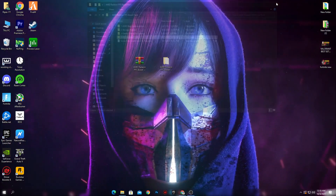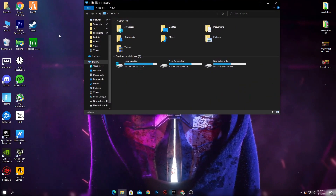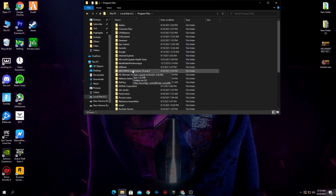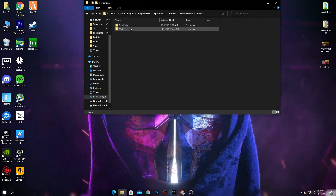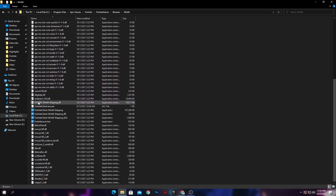After installing the boost pack, here is an extra tip. Go to the directory where you have Fortnite installed — I have it in my C drive on my SSD. Go to the Program Files folder, then the Epic Games folder, then the Fortnite game folder, then the Win64 folder. Here is the main Fortnite directory. If you are getting FPS drops, low FPS, stuttering, or high input delay, make sure to follow all these steps.